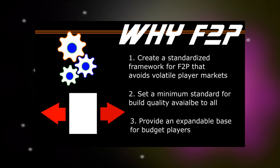I want to define a common framework for free-to-play builds that avoids the volatility of player markets — specifically both of the exchanges: the regular exchange where you buy and sell things for energy credits, and the dilithium exchange. We've seen both of those implode relatively recently for different reasons, and the net result is that a lot of the advice people used to give is no longer valid. People used to say if you grind dilithium and sell it on the Dill-X, you can get Zen and then buy things for Zen.